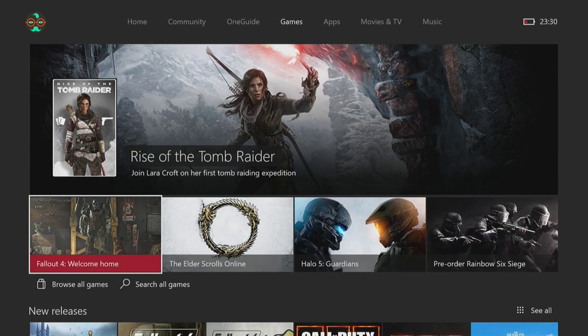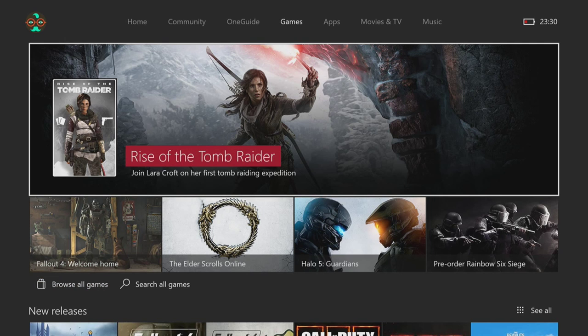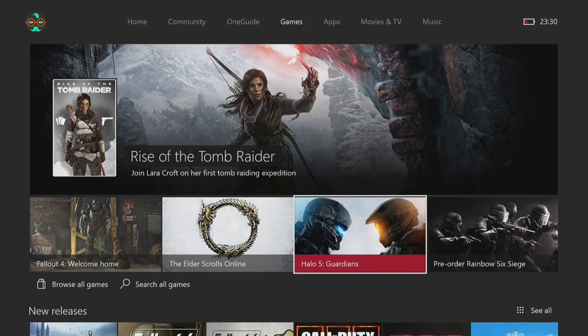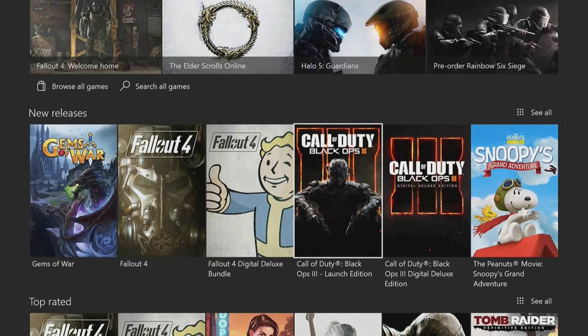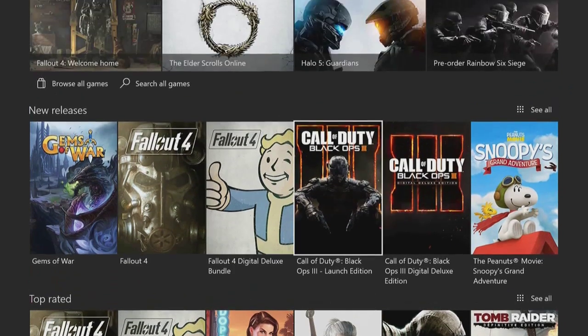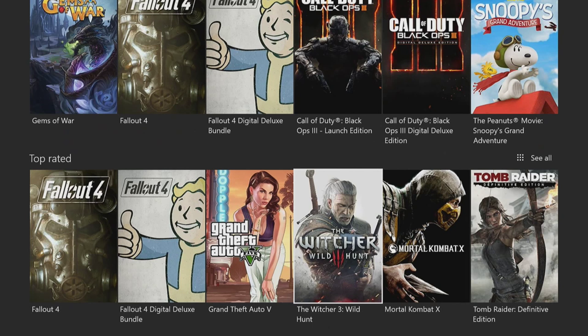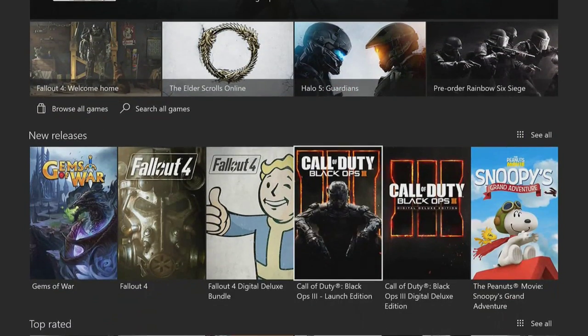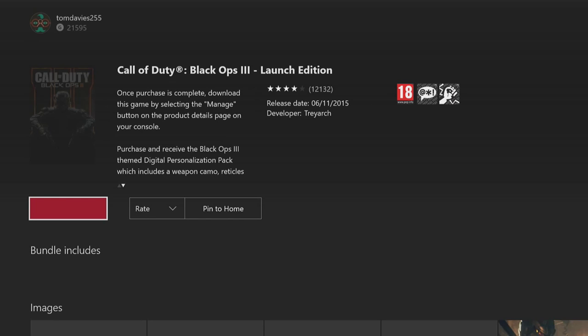Now we have the Xbox One Games section — a brand new games section. There are the latest titles, apparently, then Fallout 4, Elder Scrolls, and other big games. You can also see New Releases like Black Ops and Fallout, plus top-rated games — a very good selection that I'll be doing gameplay on very soon.